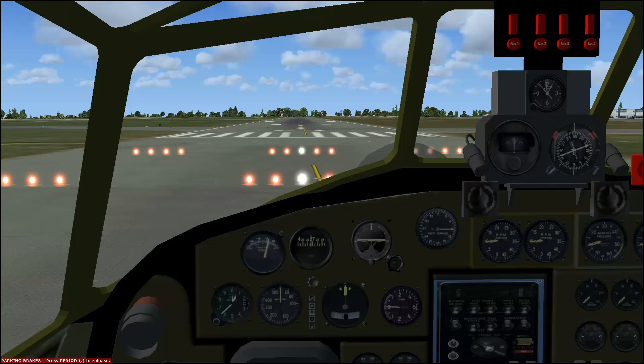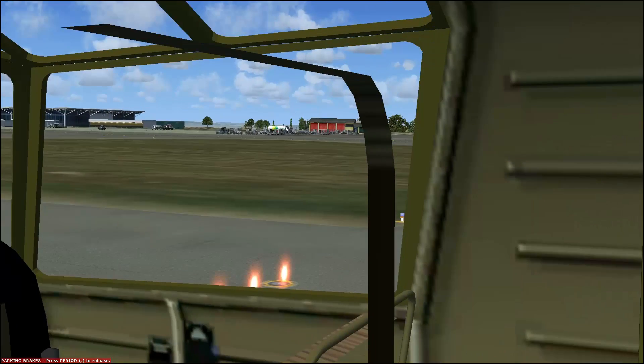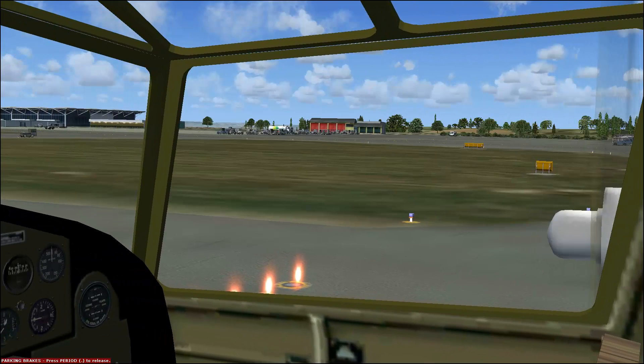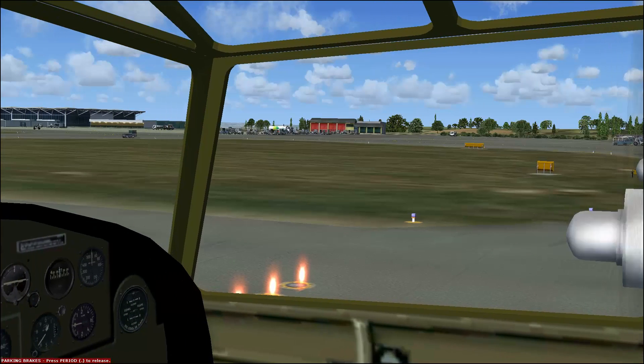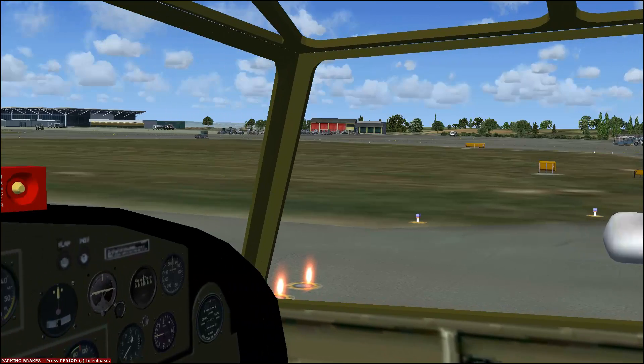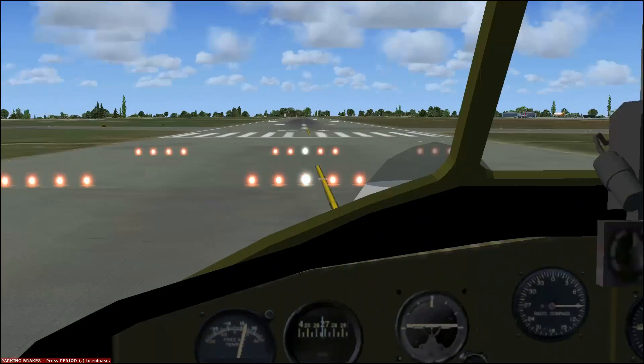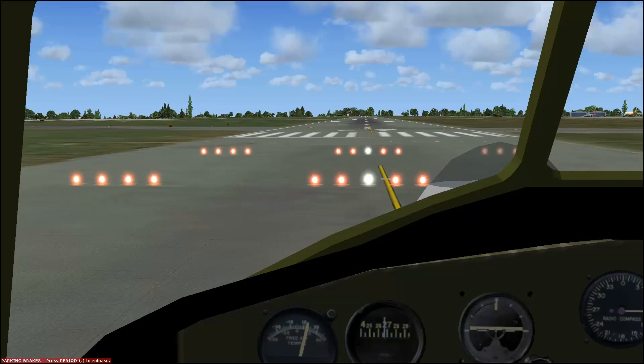She's powered by four Pratt Whitney R-1830-35 or -41 turbo supercharged radial engines. If I move my seat forward — control and backspace moves forward, control enter moves back — there's my engines: 1,200 horsepower each. This is about the position that you actually start in. It's untenable, so let's slide back here.